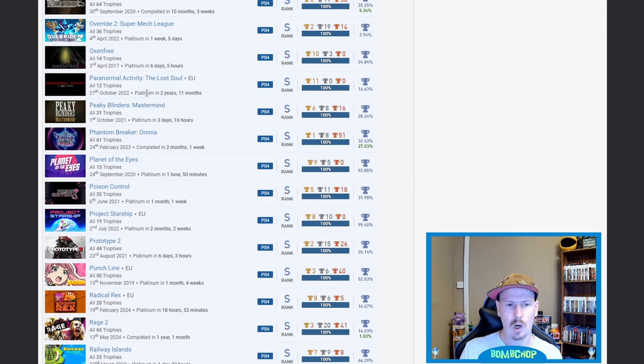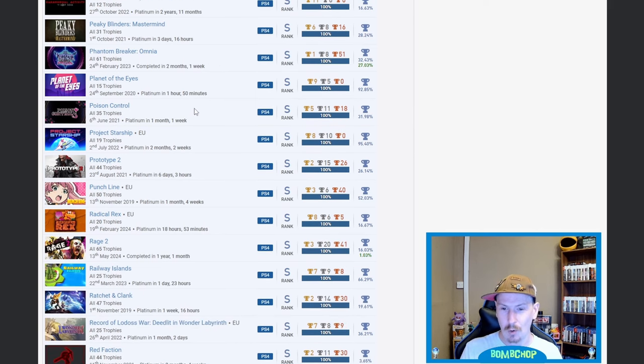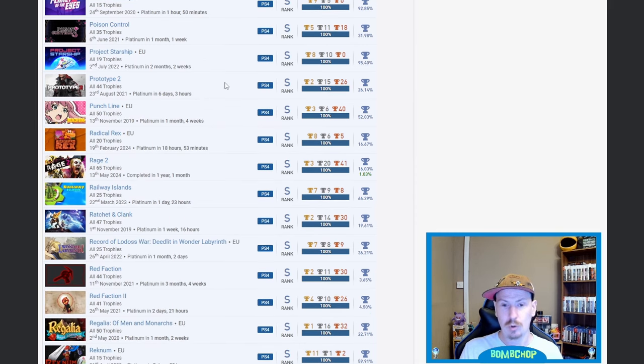Paranormal Activity: The Lost Soul — I did not know they did a game. Only 12 trophies though — if ever I see a game with just 11 golds it says to me it's just complete it and get the platinum. Phantom Breaker: Omnia — very nice. I know it's a high percentage but it's not one you see too often. Poison Control — the only list I've ever seen with this. I own it physically and no one I've spoken to knows of the game. Not the greatest, pretty poor and basic, but fair play. Prototype 2 — nice, surprised that's so high because that game was fairly difficult.